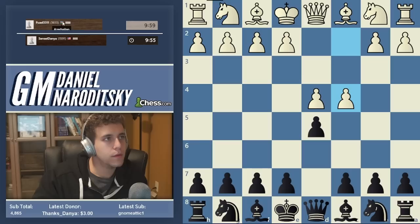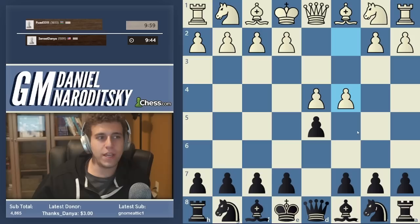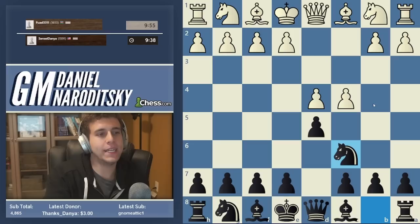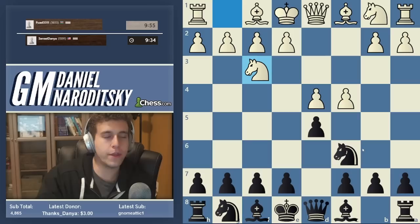We're playing someone from Azerbaijan. Queen's Gambit. I want to mix it up just a little bit and introduce you guys to a cool line in the Queen's Gambit called the Chigorin system. So far we've been playing exclusively QGD. Let's play Nc6 which is called the Chigorin.